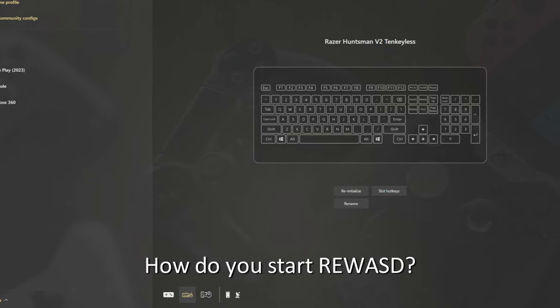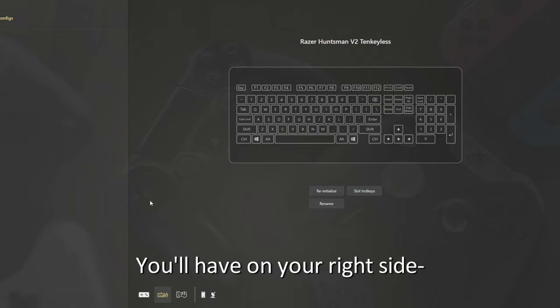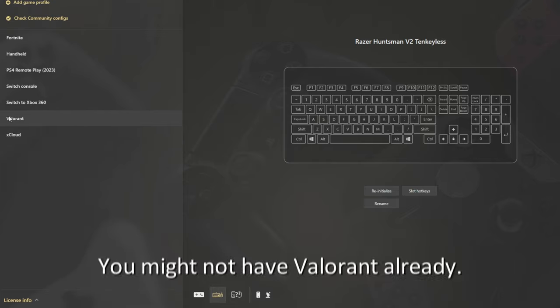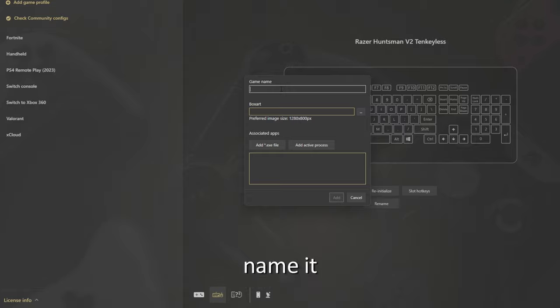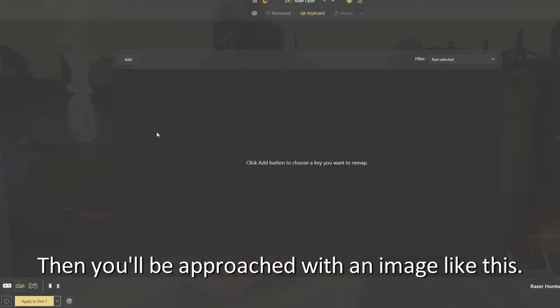So how do you start Rewast and set it up? When you start Rewast, on the right side you'll have your devices, and the left side will have a game profile. You might not have Valorant already — you can see I already have one. You just add a game profile, name it Valorant, and go ahead and double-click Valorant. Then you'll be approached with an image like this.